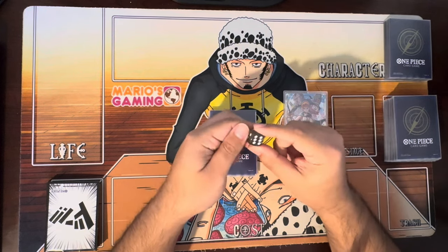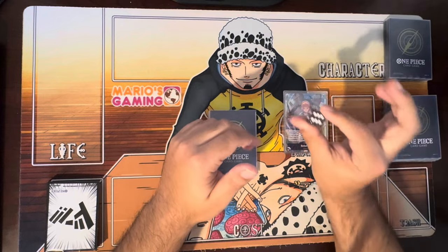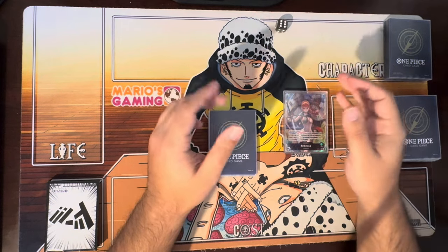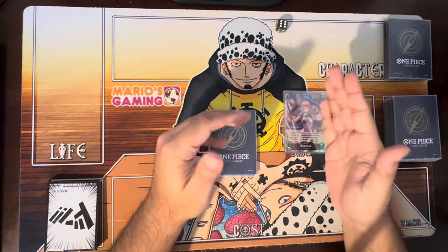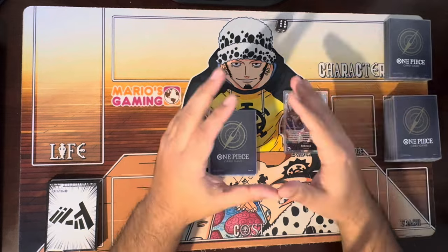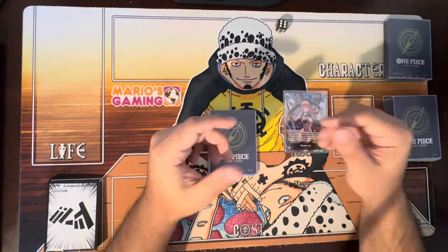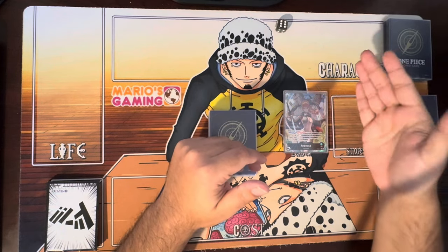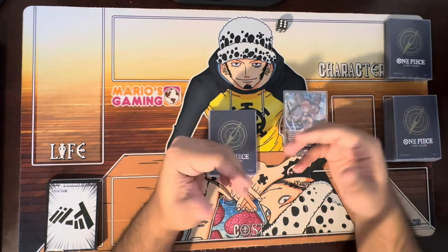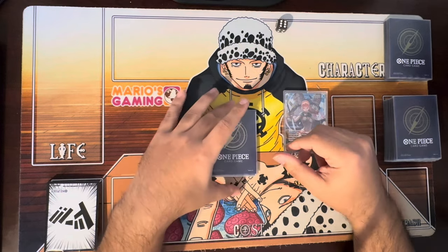One repeat thing I've mentioned multiple times: you want to go second. Obviously in most locals and big tournaments you do a dice roll — if you win, choose to go second. The good thing about Rebecca is you can go first or second. You have your first Dawn plays with Rebecca's ability into a Kiru's, into a Sabo, into a Luffy. It doesn't hurt the Rebecca player either way, but it's more efficient going second because you can activate her effect to build your trash and hand.